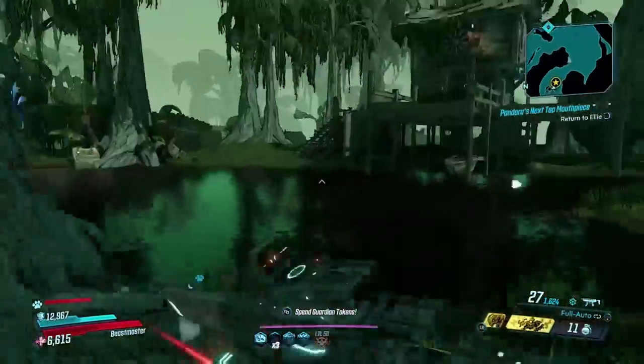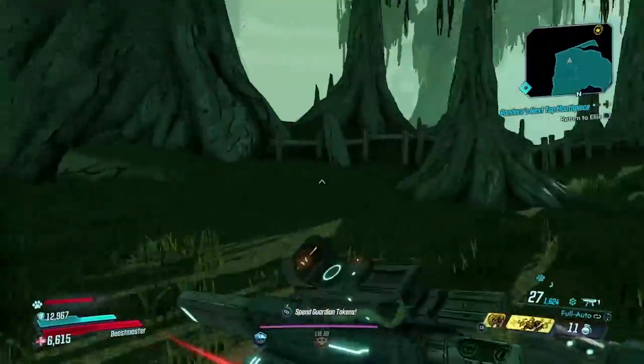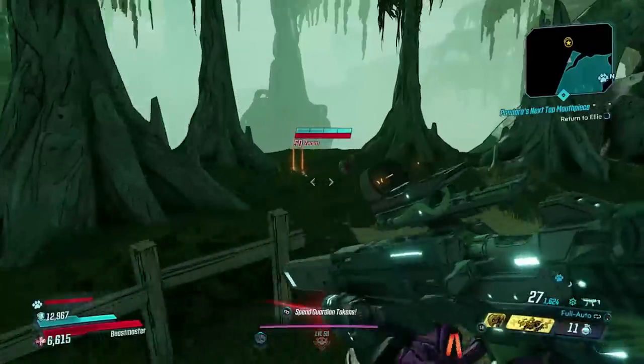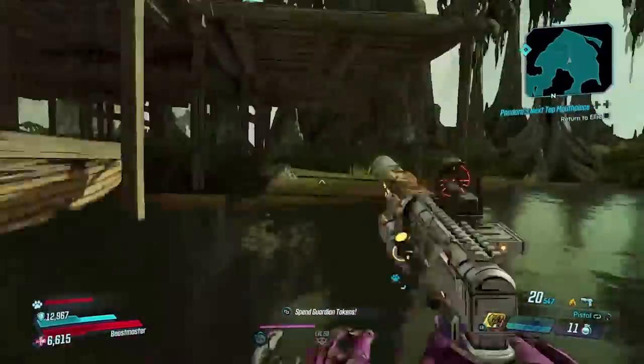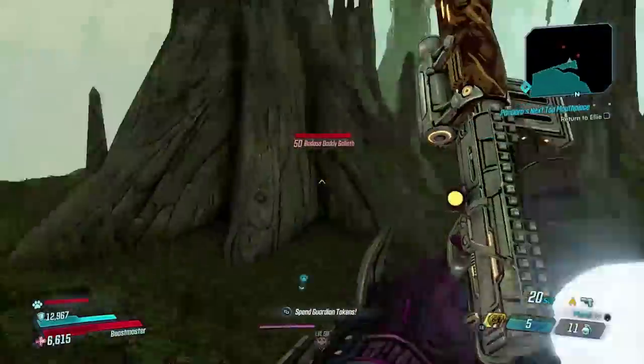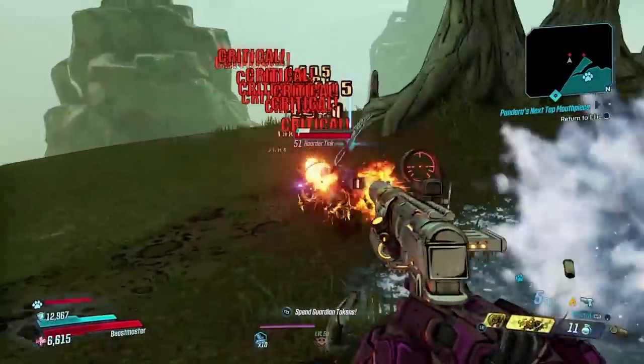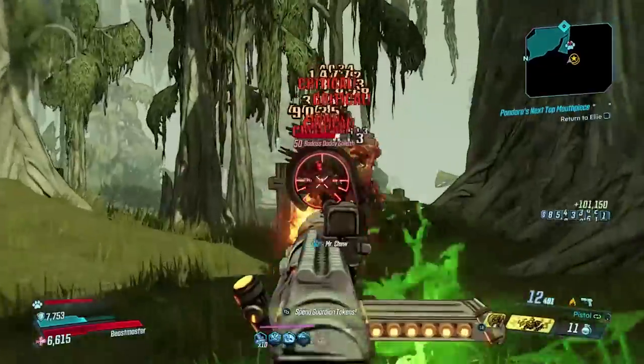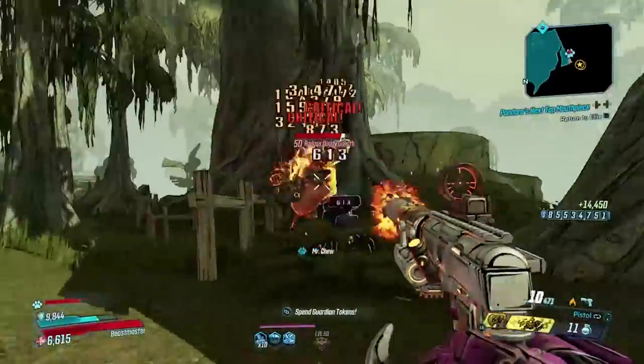Once you run out of that cavern area, continue straight and there should be a little house — just run past that and along the little trail. The trail will lead you to a chest and there are two enemies that spawn there, both with a chance of becoming loot tanks. If one spawns, clear out the area, open the chest, and then run back to the safe point.